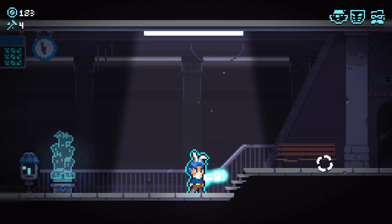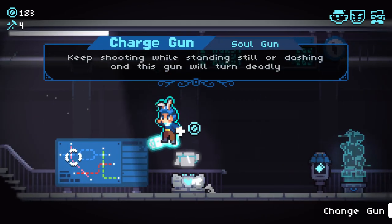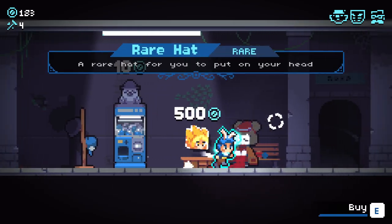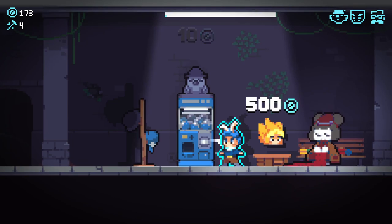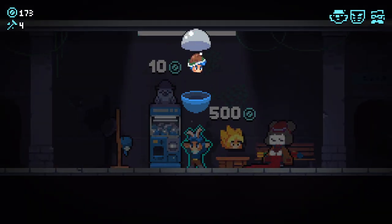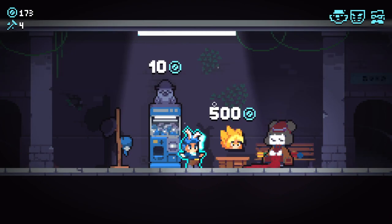Hello everybody and welcome back to Revita 1.0. We are back once again. I'm going to be jumping in and carry on using this new alt version of the shotgun that we've got here. Let's grab ourselves a new hat as well — I can't remember if we grabbed a new hat at the end of the last episode, but either way we're going to go with the turkey.